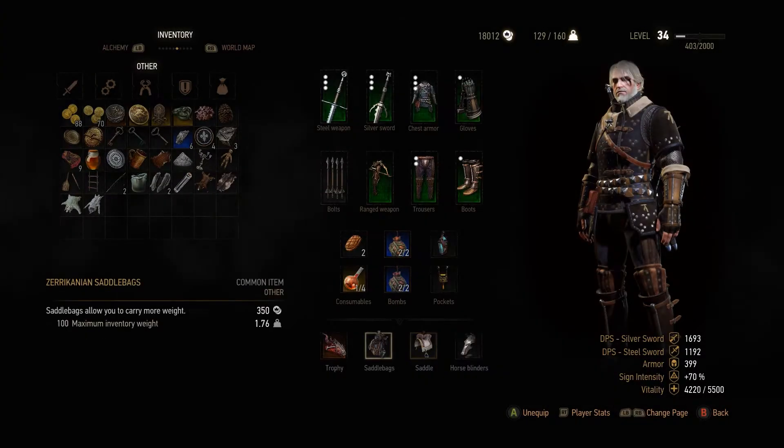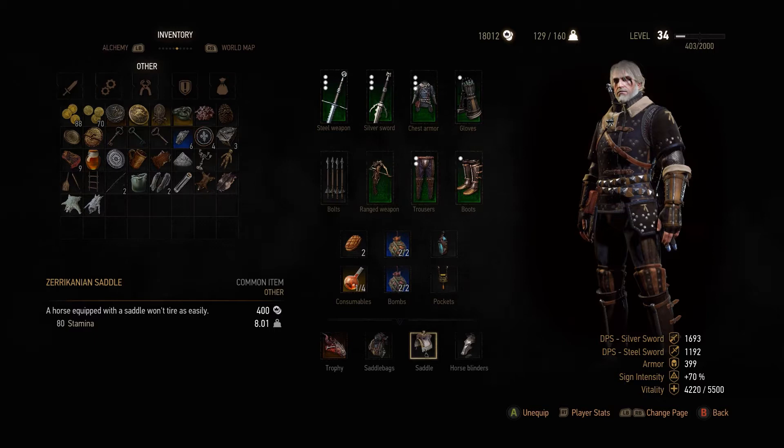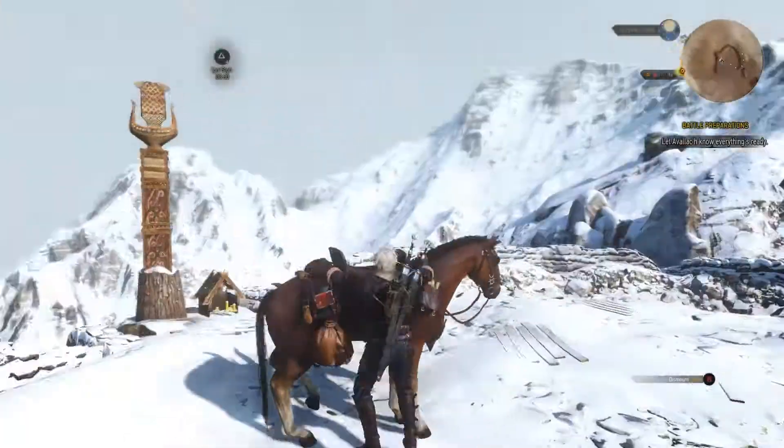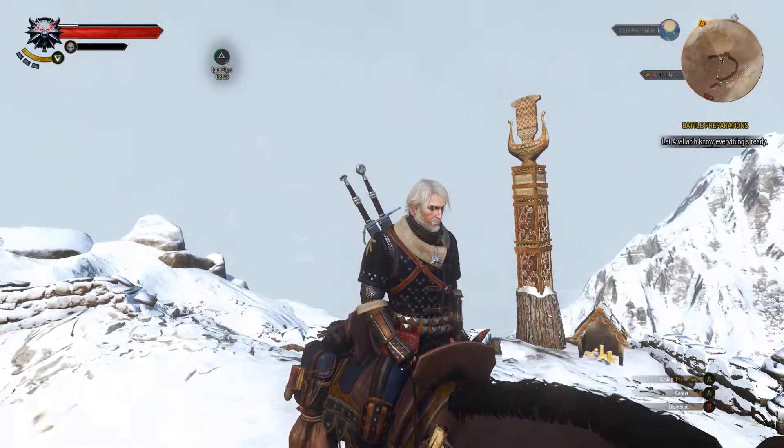I used the Zerricanian saddle for my horse. It provides 80 stamina. I read about this saddle providing only 60 — information isn't coherent on this subject, as well as concerning the locations where to get it. Anyway, if your saddle provides 60 to 80 stamina that would be fine, no matter which one it is at the end of the day.